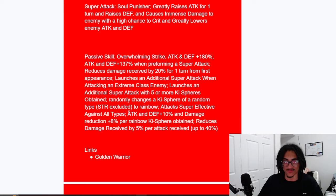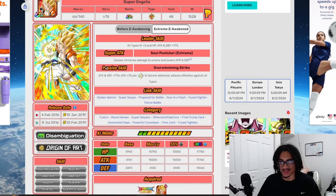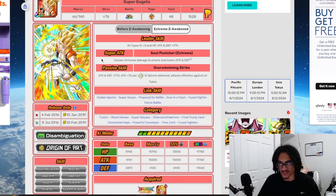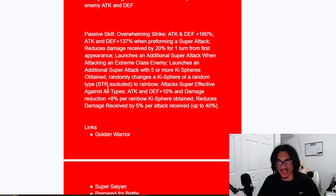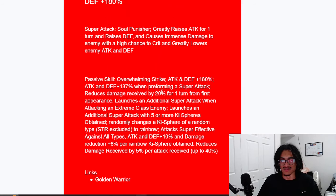Attack, defense, and damage reduction per rainbow Ki sphere obtained is obviously nice, as well as up to 40% damage reduction when he takes all those attacks. Having two guaranteed supers built in when facing an extreme class enemy and getting five or more Ki spheres is great, plus getting an attack and defensive buff from his passive on super attack is good. He won't struggle for Ki at all given that he has Prepared for Battle, Shocking Speed, Over in a Flash, and Fuse Fighter — he's a unit with six links.